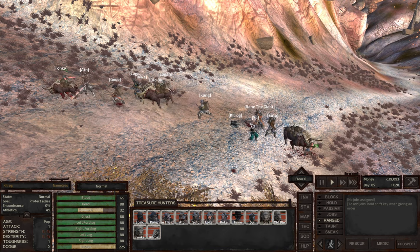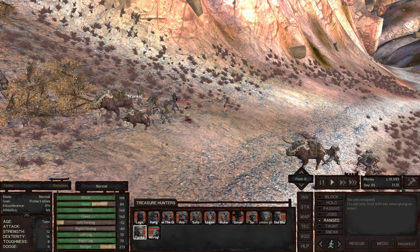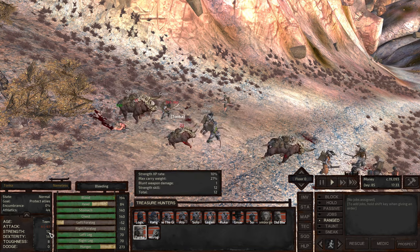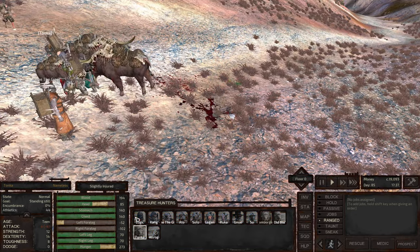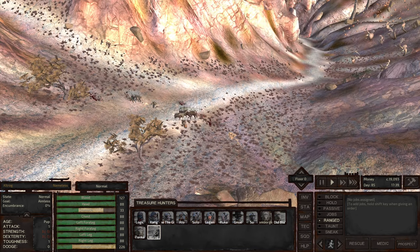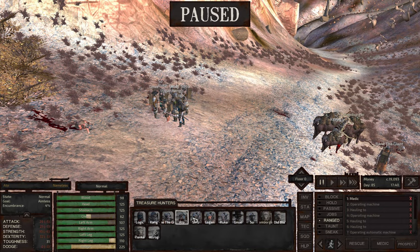Just taking out these dust bandits. Tunk is a teen now, getting up there with 8 toughness. Tank is still pretty low though. And Kilrog's still a pup. Now that I have some injured characters, let's see who's a worthy example.